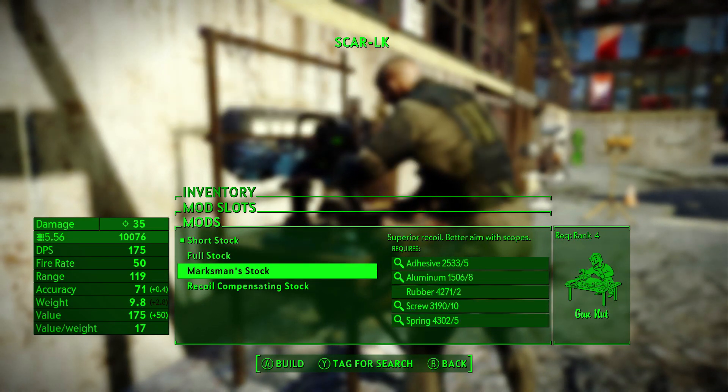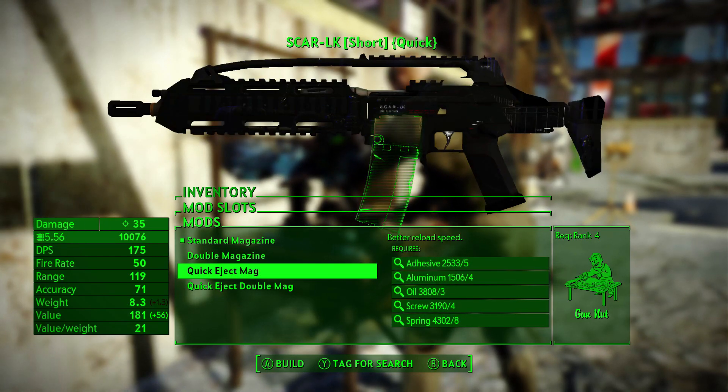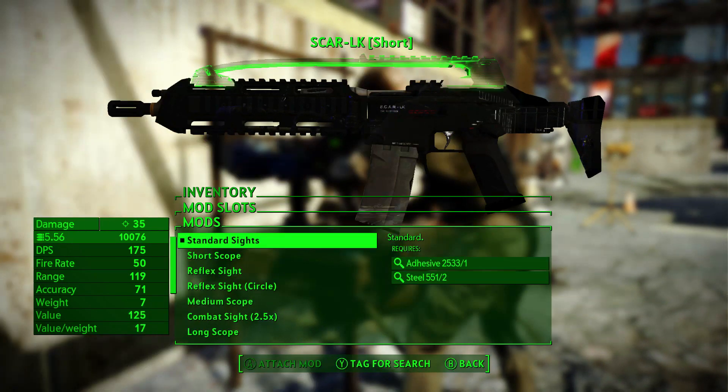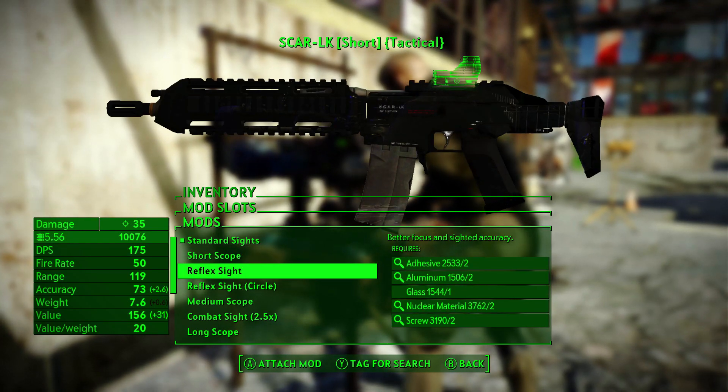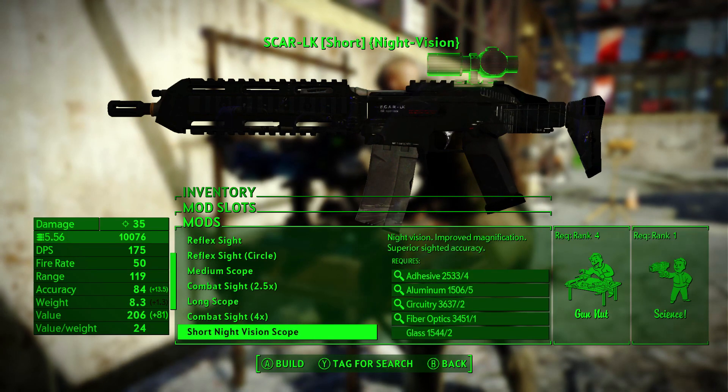Four stocks for better recoil, with two mags to choose from — the standard one holds 30 and the double holds 60, with a quick eject version for each. There are also 13 sights, ranging from short to long range, with night vision and recon options, along with a few ACOG scopes.